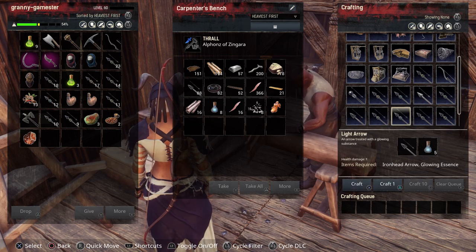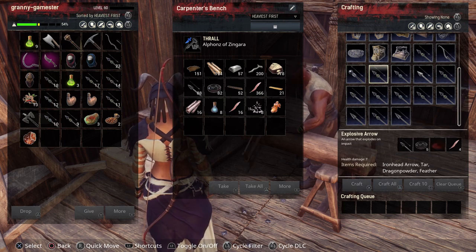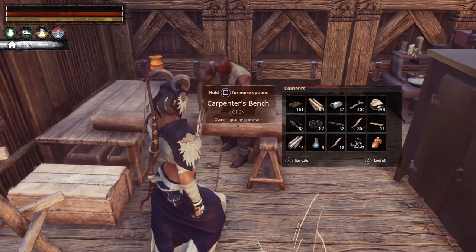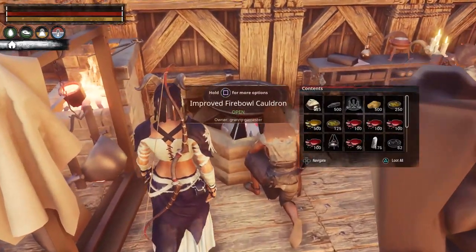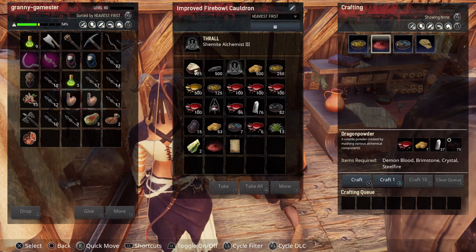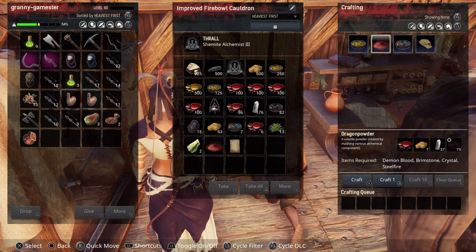The explosive arrow is going to take iron head arrow, tar, dragon powder, and feather — made at the carpenter's bench. Dragon powder is made in your fireball cauldron; the regular one will work, you don't need the improved. That takes demon blood, brimstone, crystal, and steel fire to make. A lot of ingredients, kind of expensive, but one arrow is going to give you 10 in your inventory.